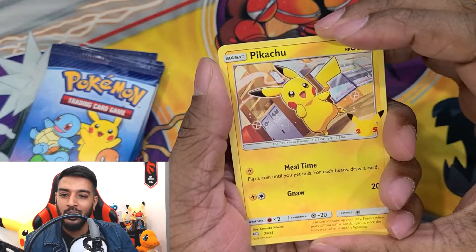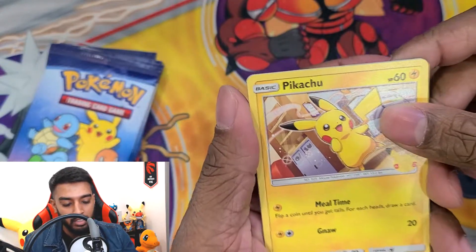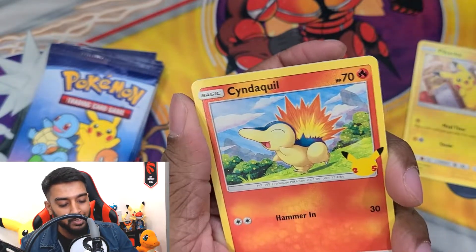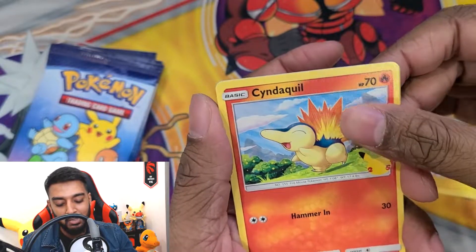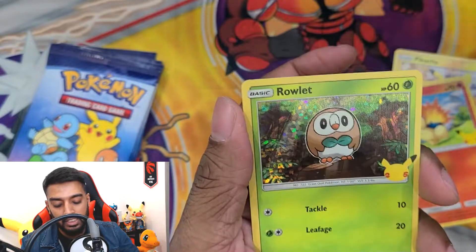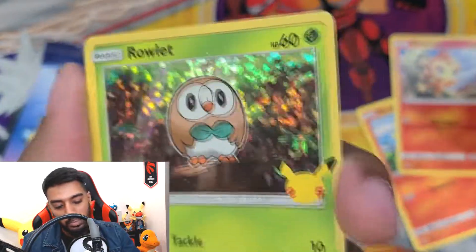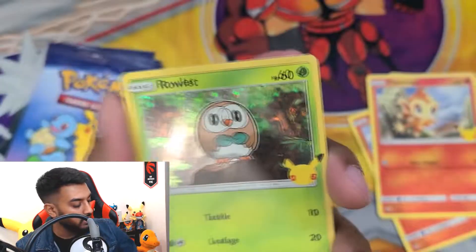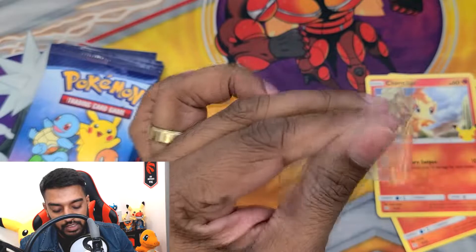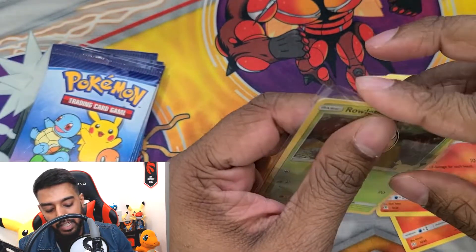Starting off with a Pikachu non-holo — that's still a good hit! And a Cyndaquil — let's go, I was hoping for Gen 1 and Gen 2! The foil is a Chimchar, and the holo is a Rowlet — not bad. If you notice, McDonald's has their own special type of foil which is pretty cool. Definitely going to start going for that master set of all of these. Hopefully when it comes to McDonald's Canada I can get a bunch, if not I may just end up buying some singles.